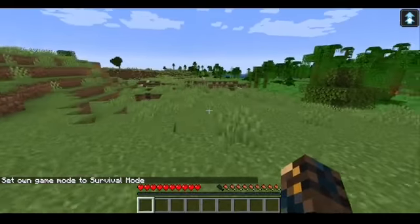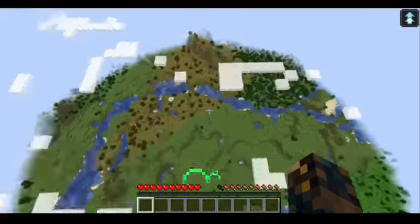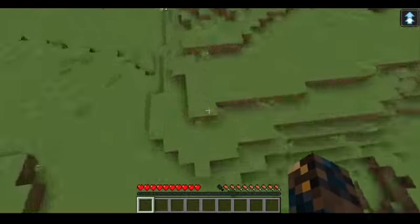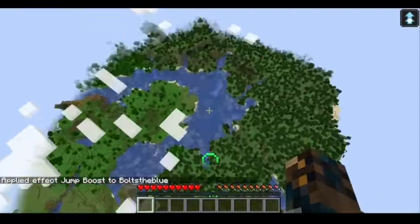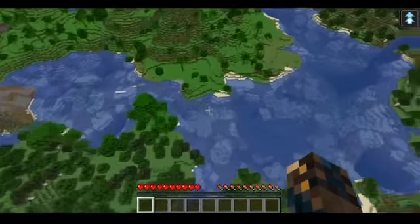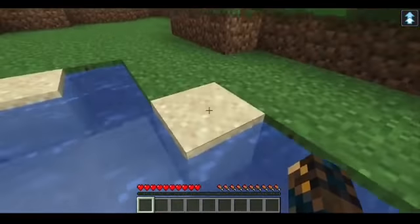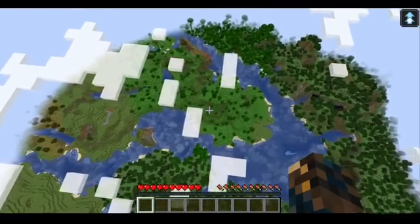So we're just kind of walking around, minding our own business, and we want to jump up. Oh holy crap — we're way above the clouds! That's insane. Oh no, I'm going to die. Here we go again, let's do this. That's so fun. Yeah, we're going to land in the water this time, so at least we can live. It only works on land, but oh — that's so much fun. Can we land in the water? We can do it!